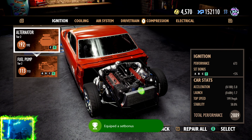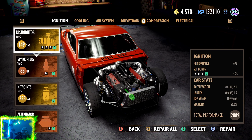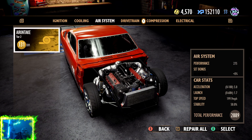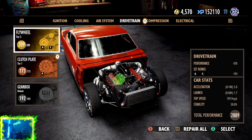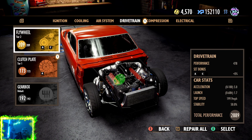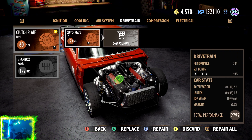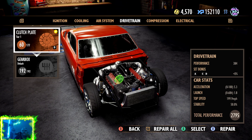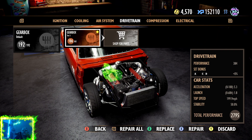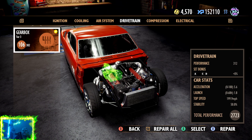Now all the letters light up, and what we get is a plus 5% bonus. So if you have parts and you're only missing one - it's only for ignition, cooling, drivetrain, and compression. It doesn't do it on electrical or air system. And again, you want the second number - not the number in the circle but the one next to it. If you have something that's higher, that's what you want.